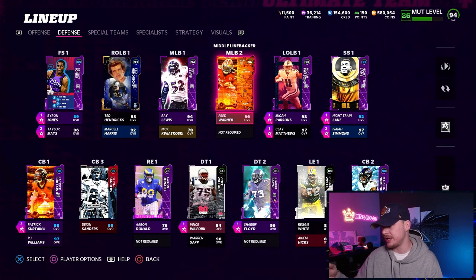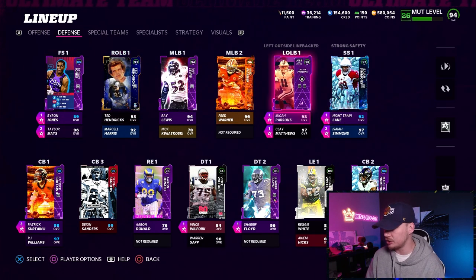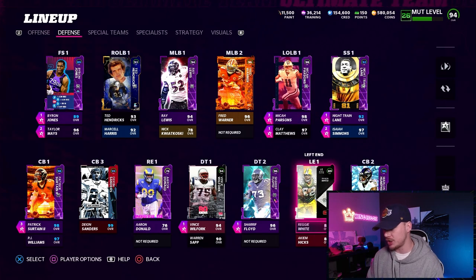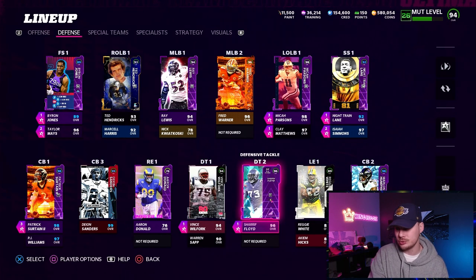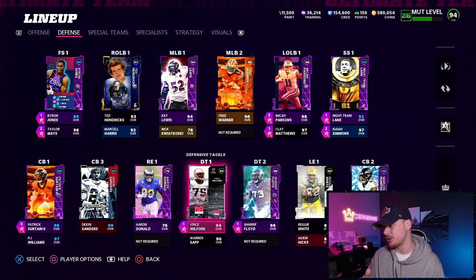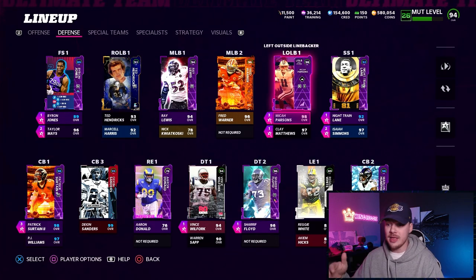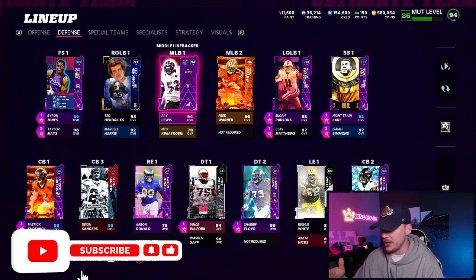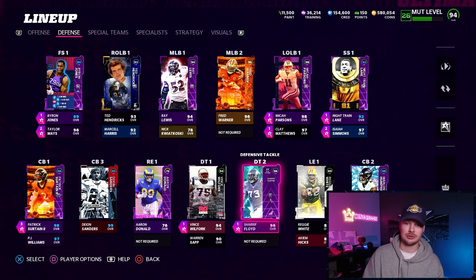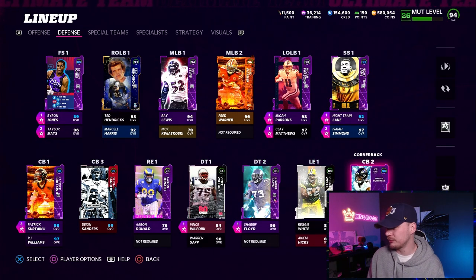Byron Jones and Night Train Lane are our two safeties. Taylor Mays and Isaiah Simmons are our two linebackers in nickel. Then Micah Parsons and Clay Matthews are our two outside pass rushers. Vince Wilfork and Sharif Floyd are our two D tackles. Deion Sanders at nickel, Patrick Surtain at outside corner, and Marlon Humphrey at the other outside corner. Then when we switch to a 3-4 look, we have Ted Hendricks, Ray Lewis, Fred Warner, and Micah as our linebackers. Clay Matthews slides down to the end with Sharif Floyd and Vince Wilfork along the D line.